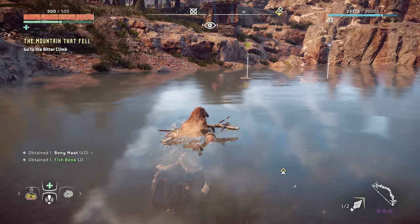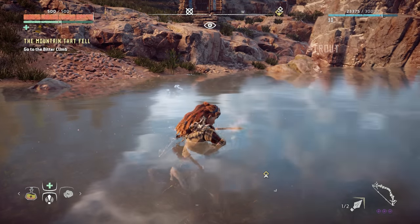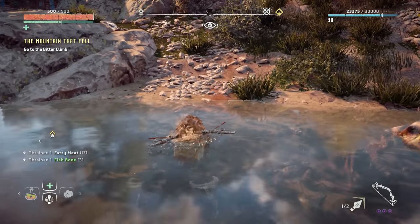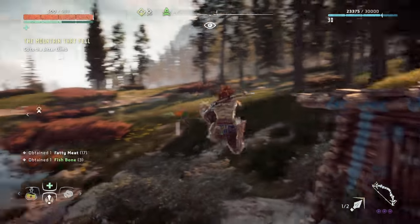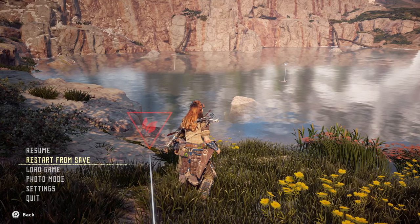Obviously if you didn't get what you wanted — say you wanted fish scales and didn't get any — you can just hit start and reload from last save. Then hopefully, if you saved at the campfire, you load right back up at the pond. That's the beauty of this location: it's right next to the campfire, so if you didn't get what you want you can just reload straight away and you're already at the right location.